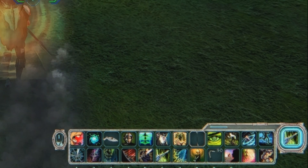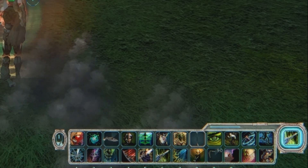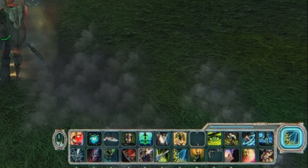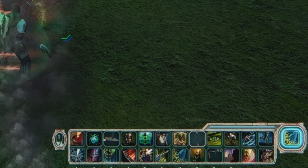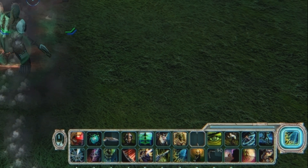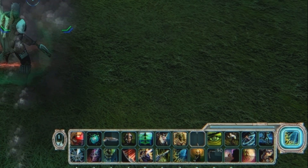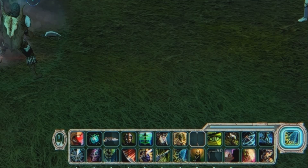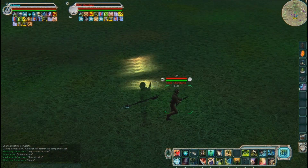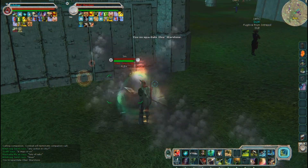I then hit Flash Bang, which I have in my first toolbar slot. It resets all their cooldowns for a couple seconds, so they're unable to use most of their toolbar abilities to react. I then use Razor Slash, Assassinate, Spy's Fang, Arachne's Web, and whatever else — rinse and repeat. And if all goes according to plan and everything hits as I want it to, they'll be dead in just a couple seconds before they ever had a chance.